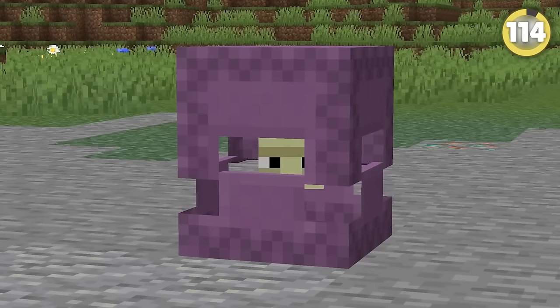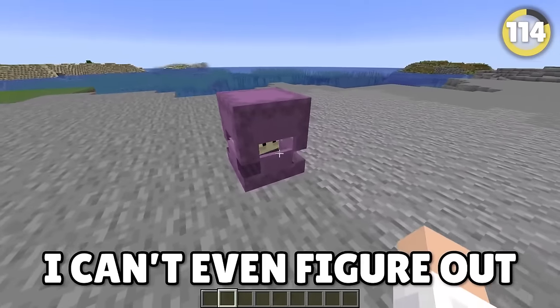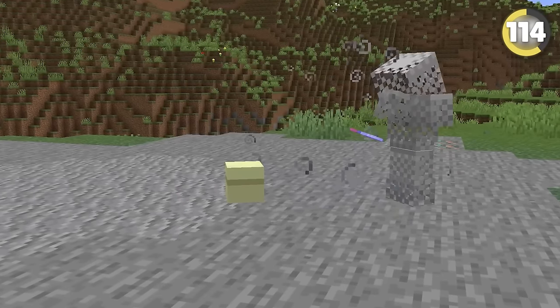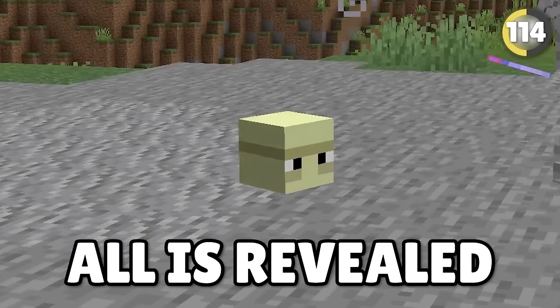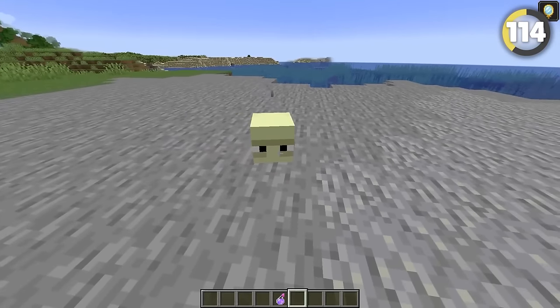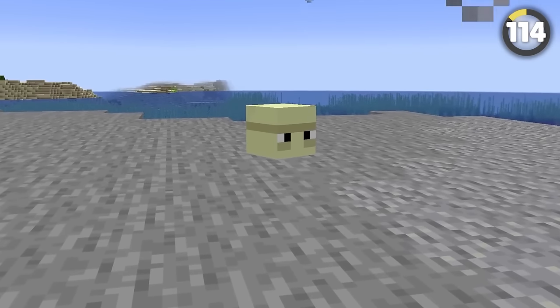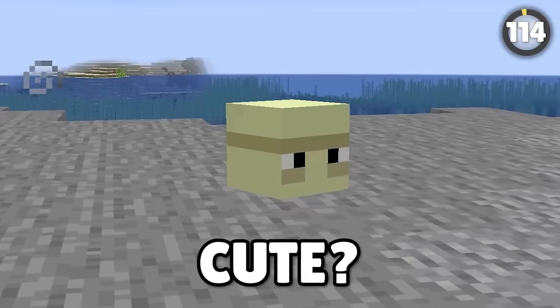Shulkers are one of the most mysterious mobs in Minecraft — I can't even figure out what they're supposed to be. But it turns out if you throw an invisibility potion at one, all is revealed. The shulker's shell disappears, leaving the shulker itself floating in midair. I'm still no closer to understanding what this thing is, but I guess it's cute.